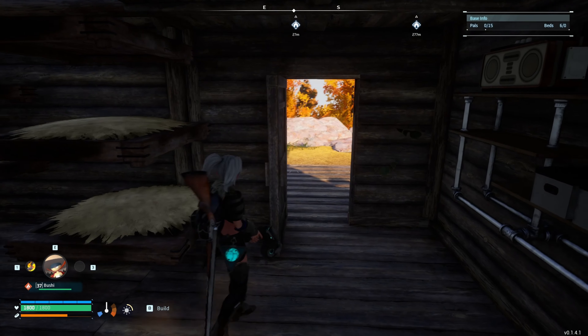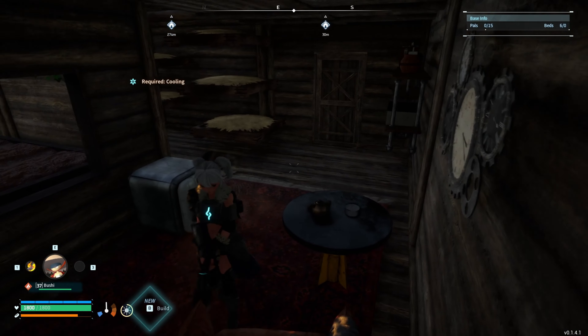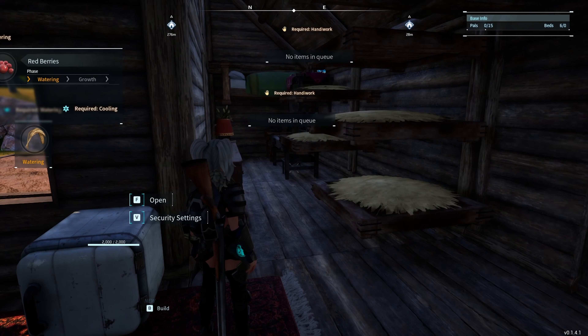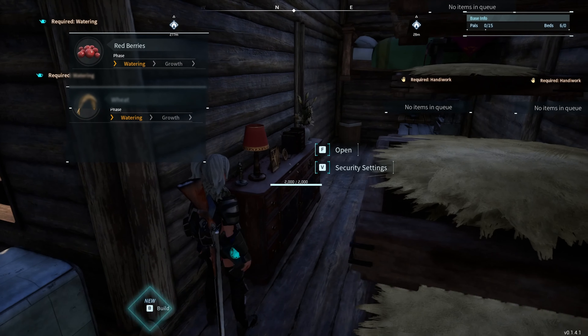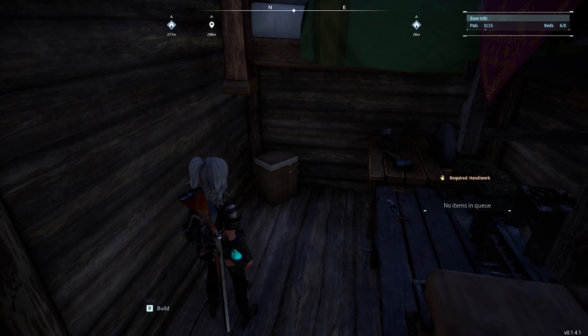Inside we have two areas of storage and our lamp — I did not build a generator for this. We have a cooler, and over here to the right we have our five pal beds, another storage in the form of a cabinet, a wall shelf, another antique wall cabinet, and a dirty clothes hamper.